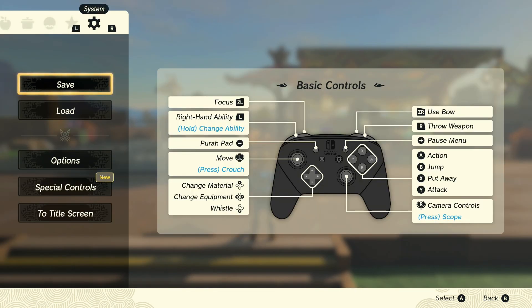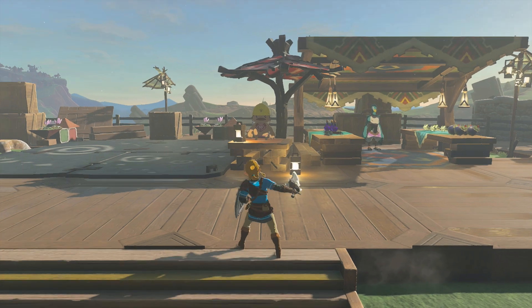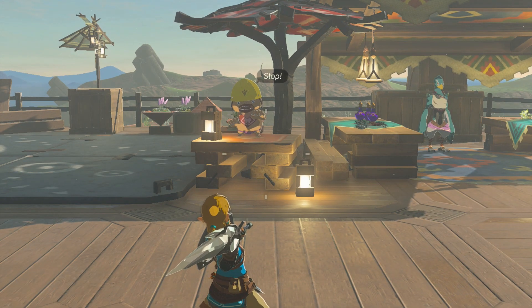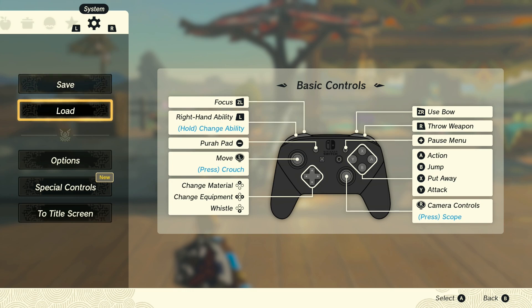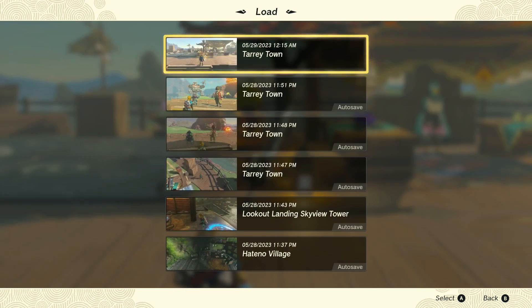Once your game is saved, the next step is simply to hold R like you're gonna throw your weapon. Then right as you release your weapon to throw it, all you have to do is hit Start to go to the load menu — it's gonna look like this. Next, you just load your save.